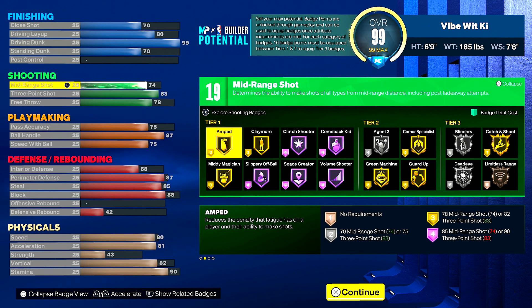For shooting: 74 mid-range, 83 three-point shot, and a 78 free throw for those who like to play in the rack. You do get catch and shoot on gold, which would be good if you want to put that on. Dead eye, blinders, green machine — guard up has been working a lot lately. I've been using it on a lot of my builds and it has been popping up and activating, so try that badge out if you've given up on it in the past few weeks.